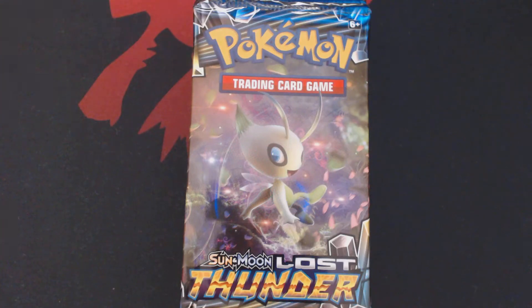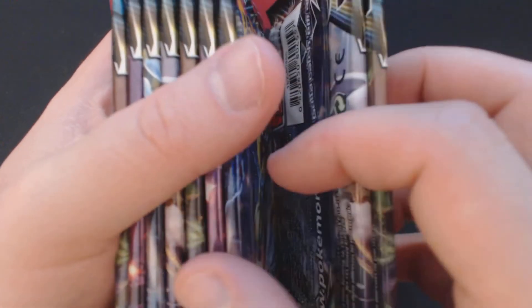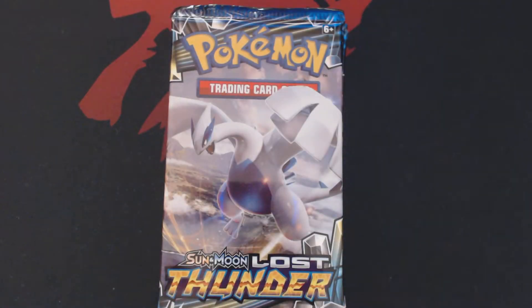Hey now, welcome back, Pokemon Trainers. This is your friendly neighborhood Bullittos, and today we're going to be cracking open nine booster packs of the Pokemon trading card game set, Sun and Moon Lost Thunder. To confirm: nine booster packs. Let's start cracking these things open and see what we get inside.